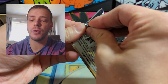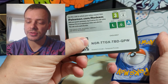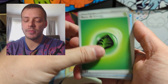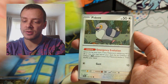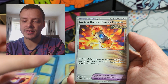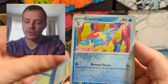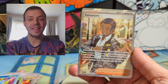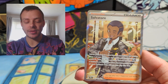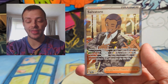Moving on to two packs of Temporal Forces, which is actually a set I do still need a lot of cards from. Can we get anything good? A cute Totodile, Deerling, All Hail the Pidgeot Overlord, Pineco, Guidance, Latias, Energy Capsule, Rellor Reverse, and Rock and Roll Reverse. And then Salvatore — not illustration rare, just the normal full art trainer — but that is a very nice trainer to pull. That is great.